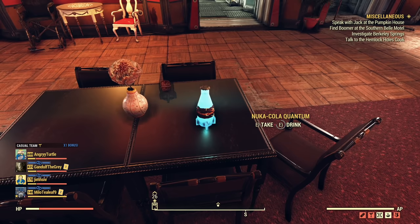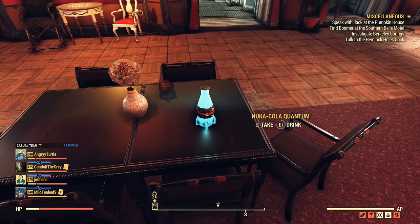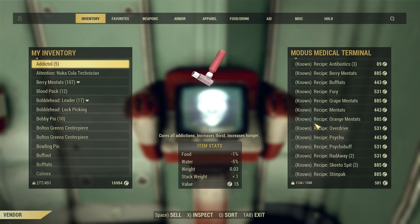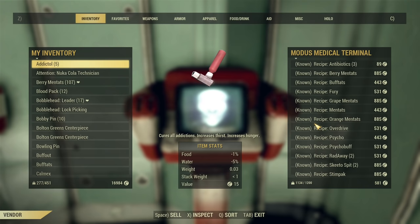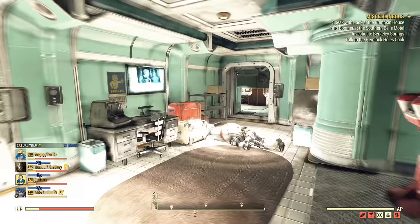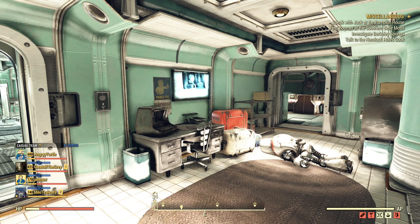I can see this new Nuka-Cola Quantum in front of me and I'm gonna take it. Here in the Medical Bay in the Enclave Wing, if you go into those terminals you can open them and buy a lot of different recipes including Psychobuff. If you do not own one you can buy it in here — it's not very expensive, around 500 caps depending on your charisma.